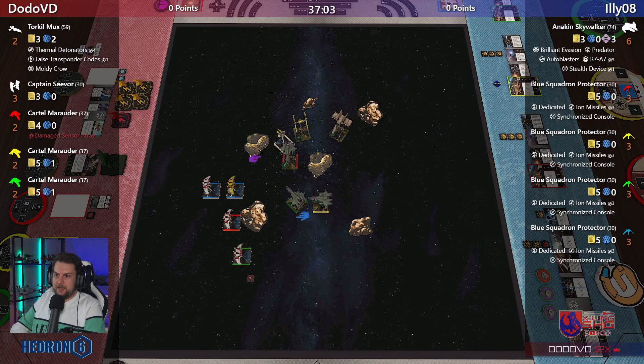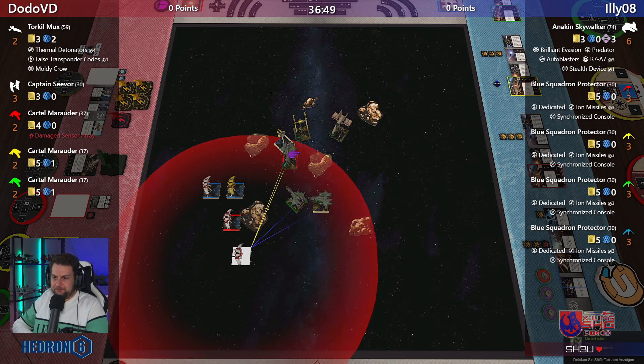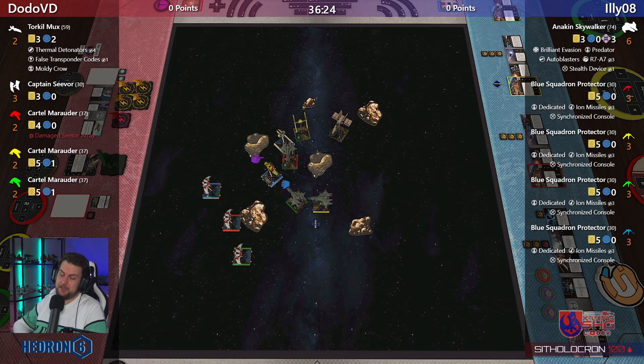Now it's getting really messy as predicted — both players decided to turn their ships into the asteroid field. Looks like they haven't moved yet with the Torrents at least, not all of them. Torkil looks like he has to go over the rock next turn, or stop again with Torkil.